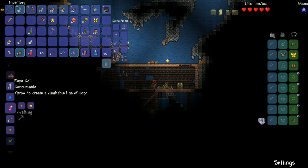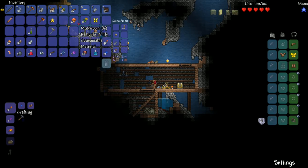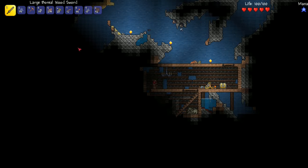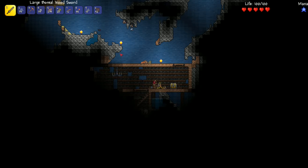I ran out of torches, let's make some more. With cobweb you can make silk, and you need silk to make a bed if you want to change your spawn point - which I do, because right now I'm spawning inside the floor.